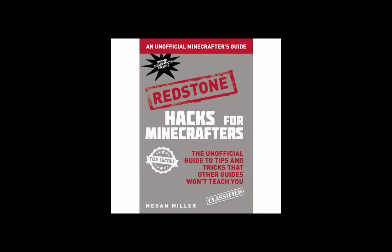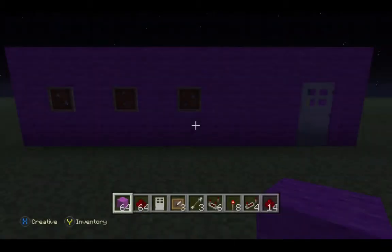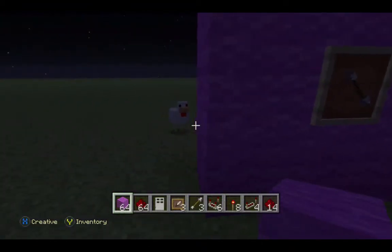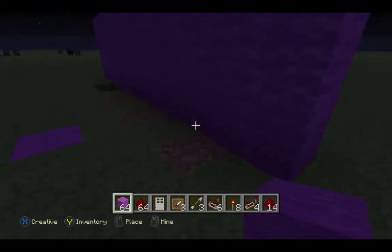Today I am going to make the combination lock from Redstone Hacks for Minecrafters. I have already built the wall and placed the item frames and put them in the correct order they need to be in, so now I can get to the redstone part.